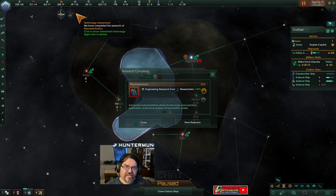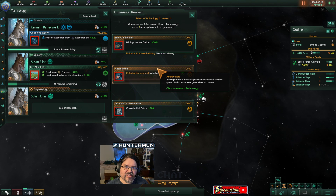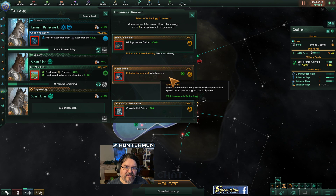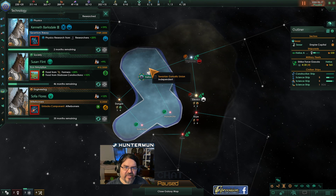We have colony ships in the making, we just got our research done. We're trying to knock out everything with a red border so that we get more things with a red border. As much as I would like better afterburners, we don't need mining station output right now.